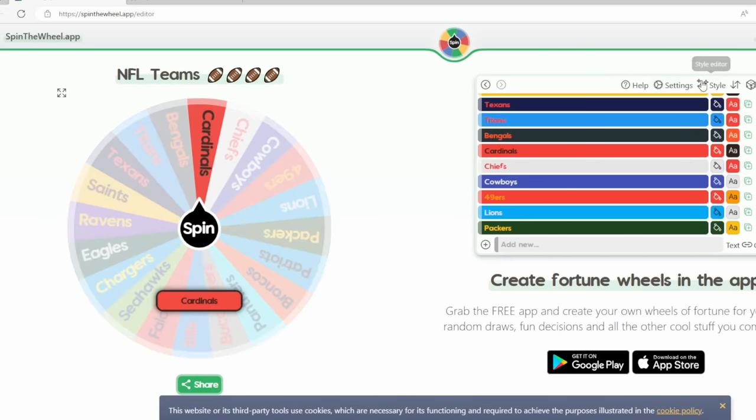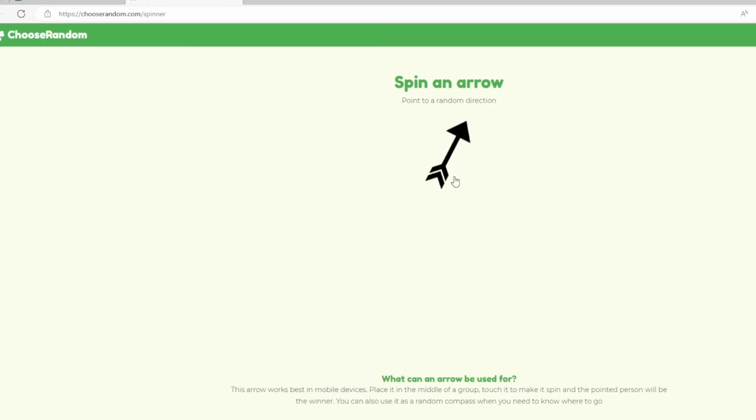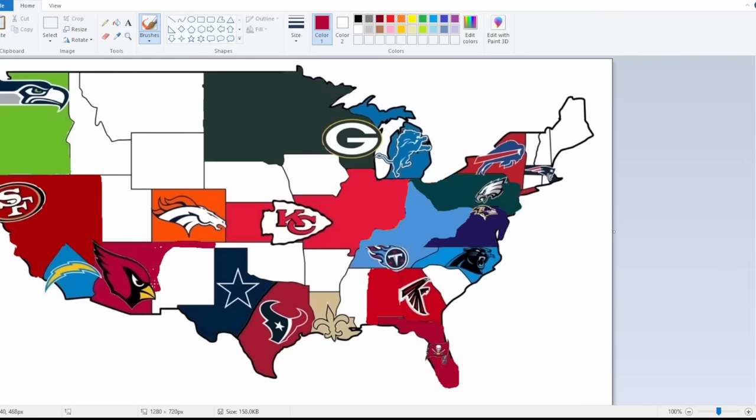The Arizona Cardinals are up next, heading southeast — but there's nothing there. That's New Mexico, so Arizona will take over New Mexico, expanding their empire eastward.